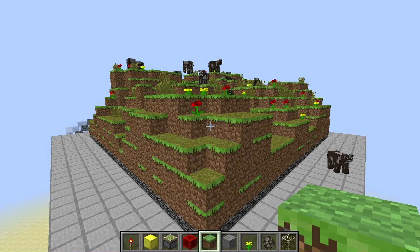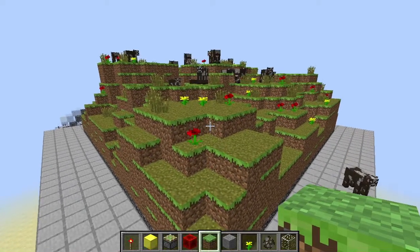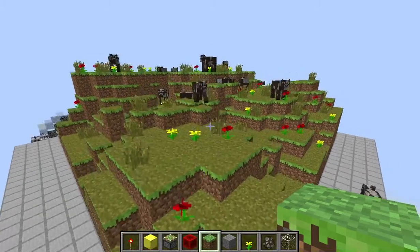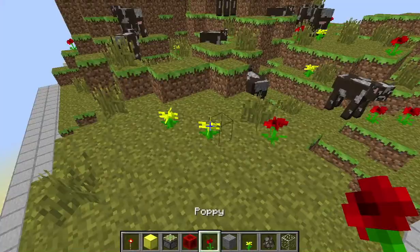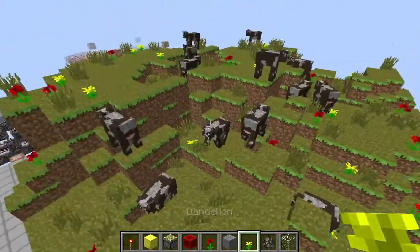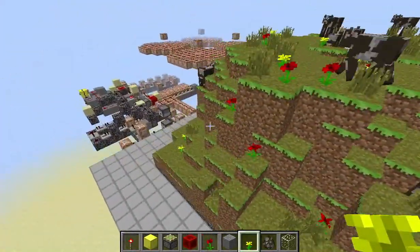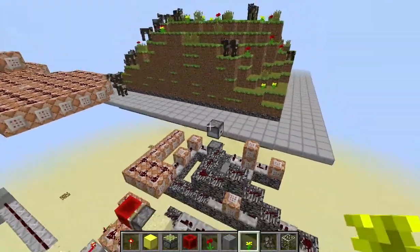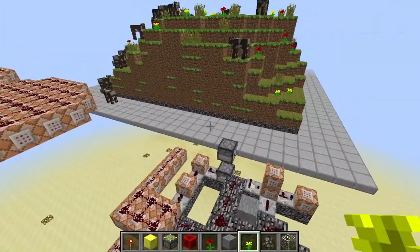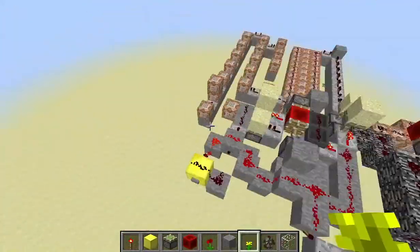Hey guys, this is AlphaPersonMC, and today I've got for you a way to generate completely randomized terrain, and it includes the cows. So everything you see here — the grass, the poppies, the dandelions, and the cows — are randomly placed, and this uses the spread players command and a whole bunch of chickens. A download link will be in the description below, you can test it out for yourself.